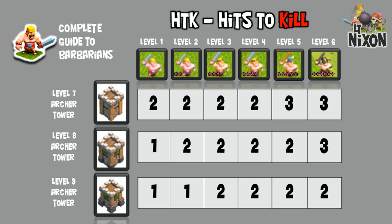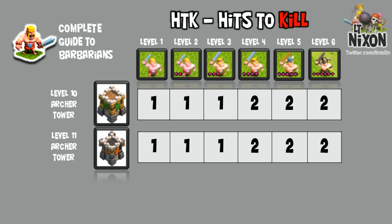At Archer Tower level 8, you will one-shot any level 1 Barbarians. And at Archer Tower level 9, you will one-shot levels 1 and 2, and you will actually two-shot any Barbarians levels 3 through 6. Level 10 and 11 Archer Towers will one-shot any level 1 through 3 Barbs, and will two-shot any level 4 through 6.